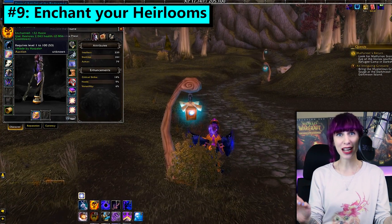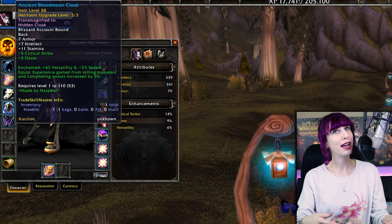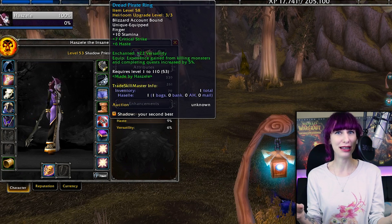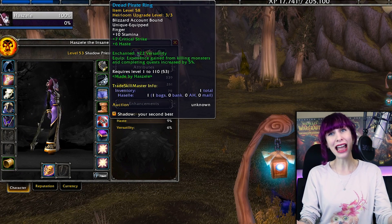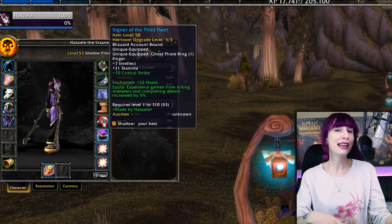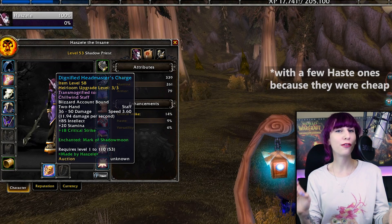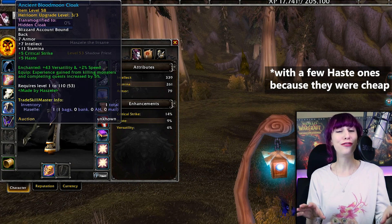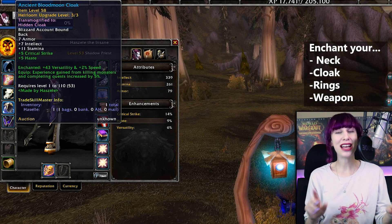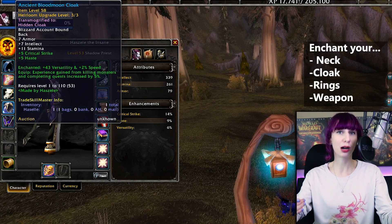Number 9. Speaking of heirlooms, don't forget that you can enchant them. This was a big thing before the heirloom tab came into effect, but then it fell out of vogue because leveling was just so blindingly fast anyway. Now we're not really in blindingly fast leveling territory anymore, so you're going to get your gold's worth out of a couple of enchants. I personally use the Warlords of Draenor versatility enchants — they scale well and I do feel like I'm killing mobs faster. You can enchant your neck, cloak, rings, and weapon after creating the armor from your heirloom tab.